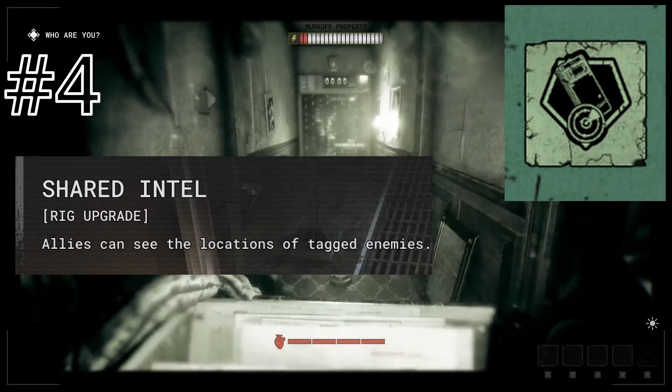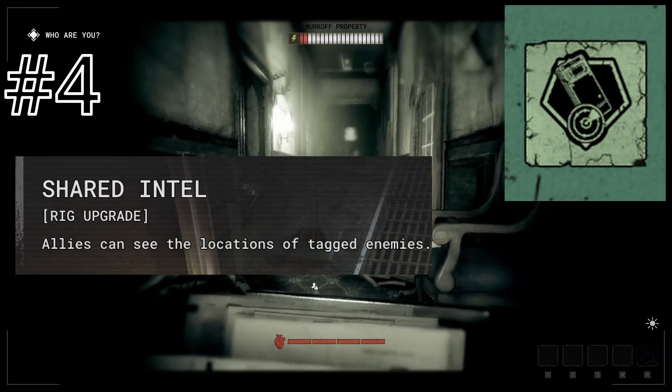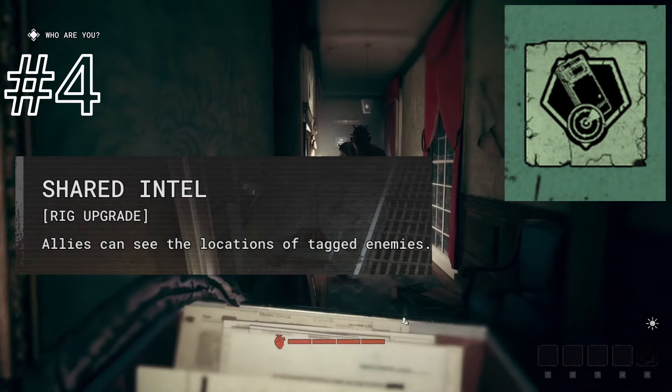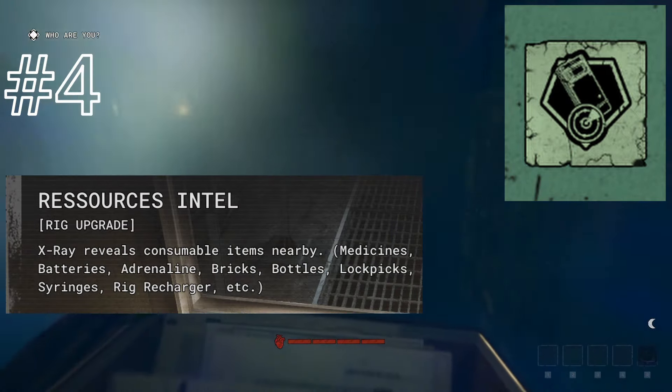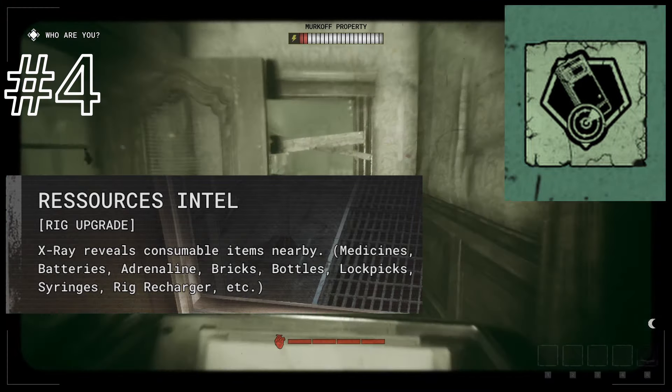Shared Intel allows allies to see the location of tagged enemies. This is incredibly useful for newer players, and very underrated for more of a sneaky playstyle. Resources Intel is the backbone of X-Ray in my opinion, and doesn't have a ton of value until you unlock this upgrade.